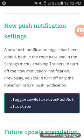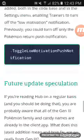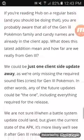A new push notification toggle has been added both in the code base and settings menu, enabling trainers to turn off the low motivation notification. Previously you could turn off only the Pokémon return push notification. I did not know that.